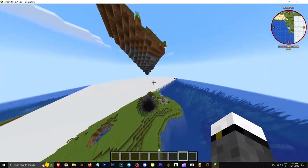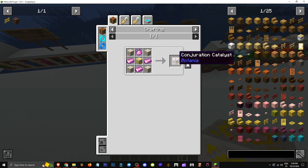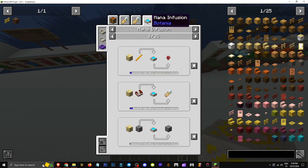How does it work? You might be wondering about the alchemy catalyst. This object here is used for — if we look at its uses, we'll see that besides crafting a conjuration catalyst, it's also used for infusions with a mana pool.